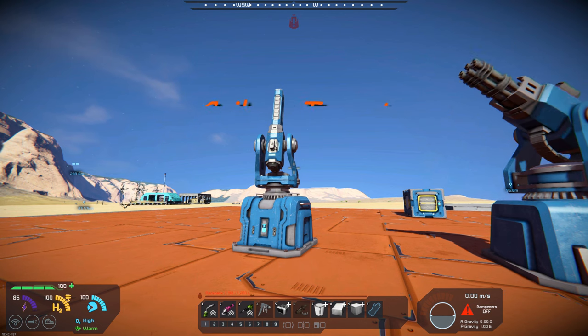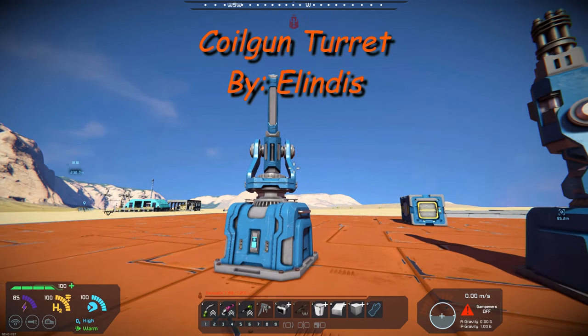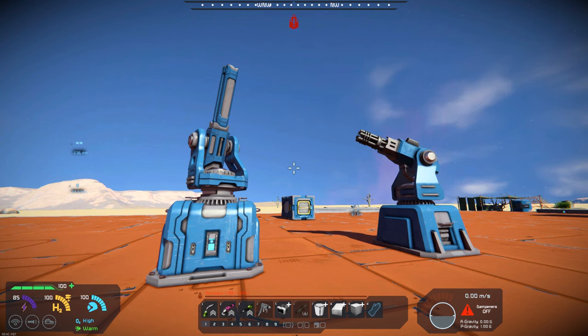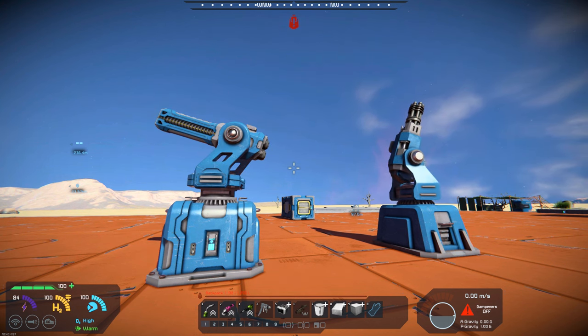It's a coil gun turret by Elendis. The modder has created this nice looking coil gun that is an additional base mod that you can use. It is strictly vanilla, so there's no issues there.